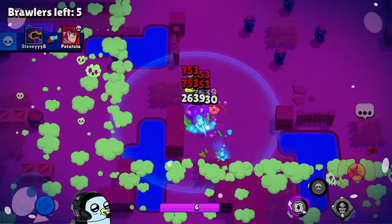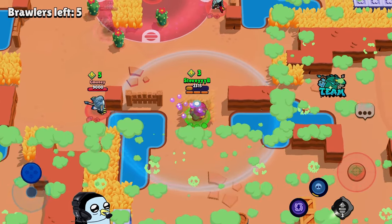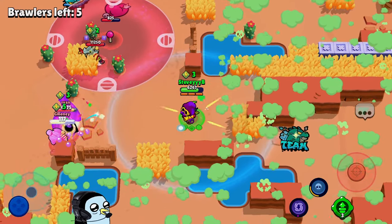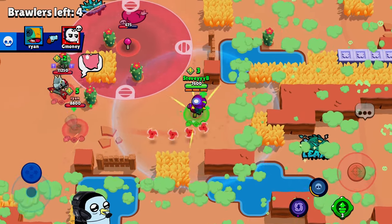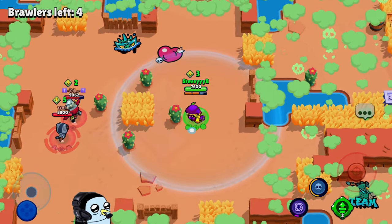There we go. Sorry Colt, I had to do it. We got away from him — we actually got away! Kit, I'm sorry, please. Oh, let's go — Kit actually got out! That is such a good thing to see. I'm so happy with that.